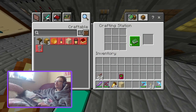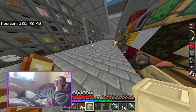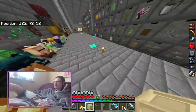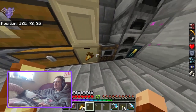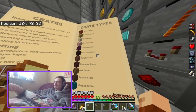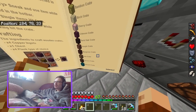Here is the birch crate. I'll put it on top of the birch drawer so we can compare the two. There is one crate for each wood type — you can make acacia, bamboo, birch, cherry, crimson, dark, jungle, mangrove, oak, and warped crates.